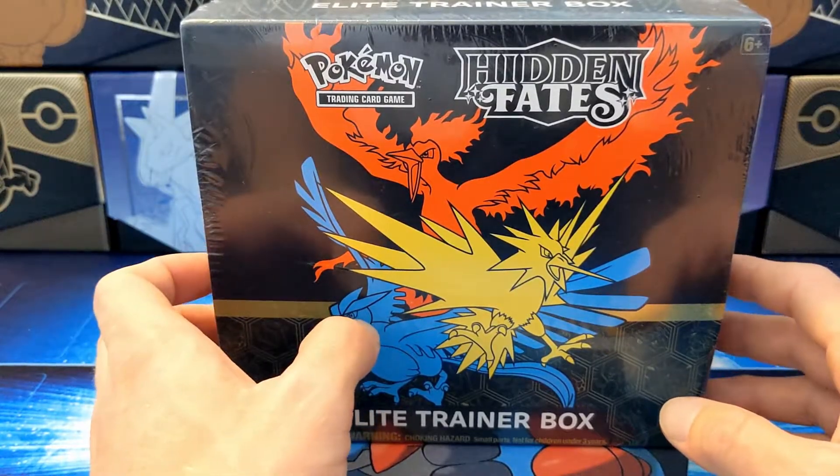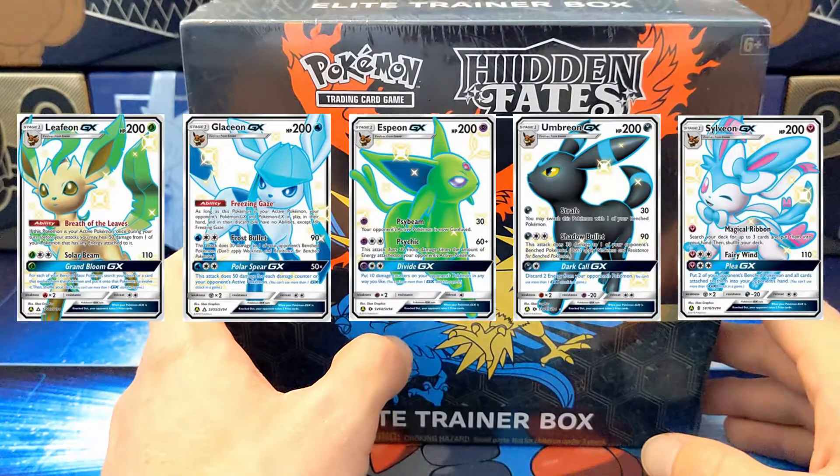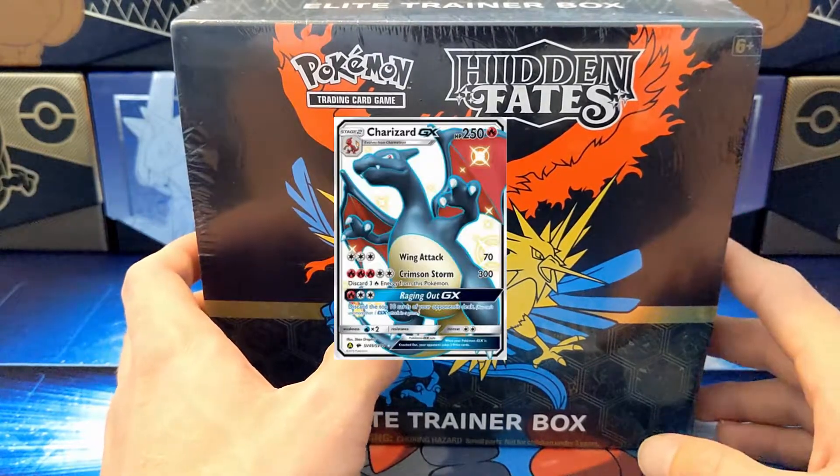There's all the shiny Eevee evolutions, which is exactly what I want — the Leafeon, Glaceon, Espeon, Umbreon, any of them. Honestly, I do not care. I want them all. There's the Charizard, of course.